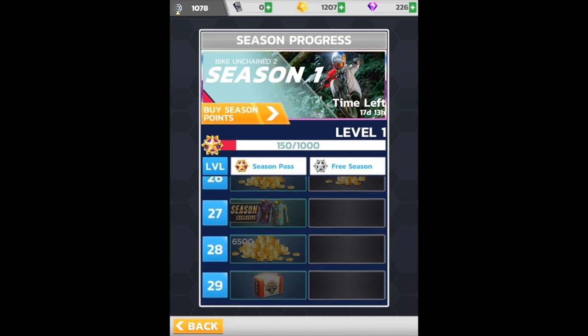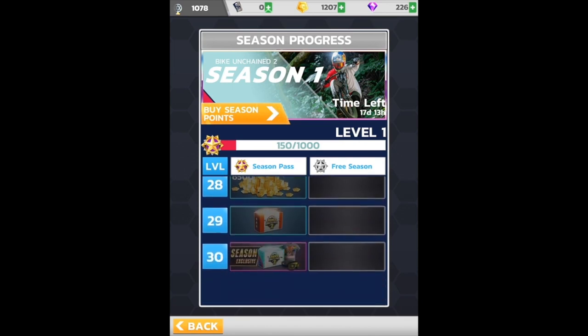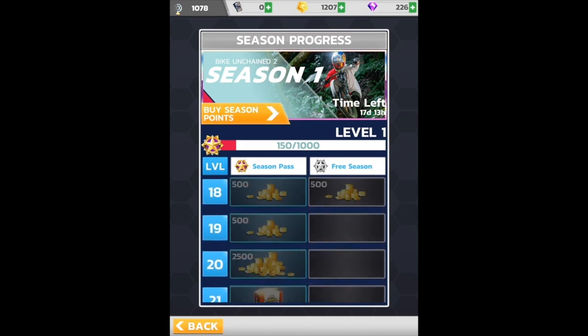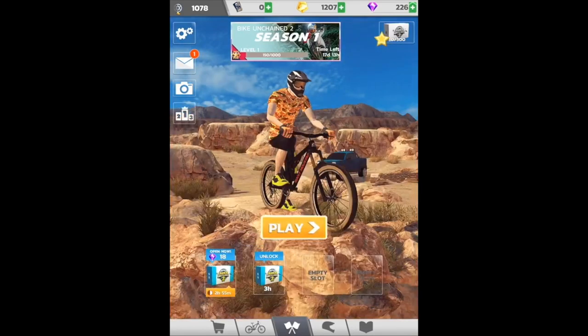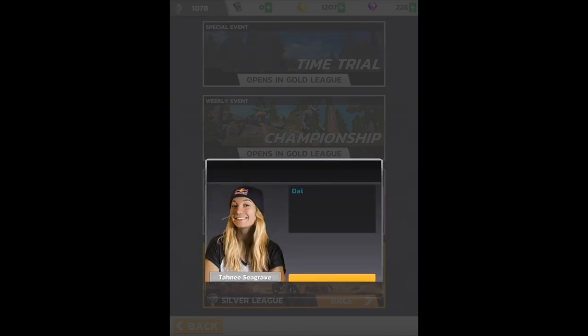Definitely want tier 27 — those jackets look awesome. So 30 tiers, see how we do on this progression. Looks like you can buy points in the shop to progress quicker — pretty standard monetization model in 2018 ever since Fortnite blew up. But I guess we'll jump in and do some action.